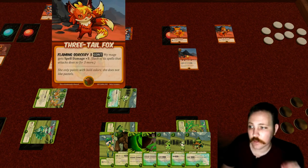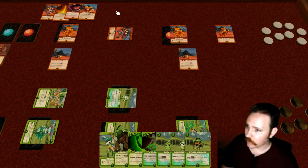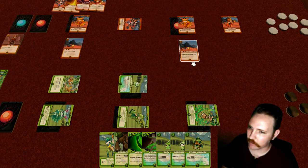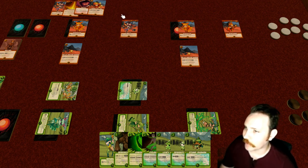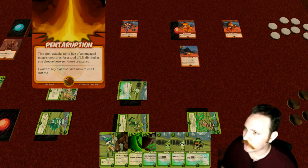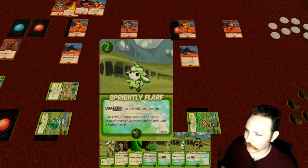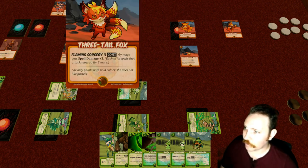Pass back to Ruby. Not a mage. The Three-Tail Fox gives Spell Damage Three — meaning the mage controlling it, when they play a spell that does an attack, it deals three more. This lets you get away with cheap spells doing a lot of damage. We have no attackers right now; these level zeros aren't effective — they can't even take out the vigor of the vulnerable mage. We could play the Three-Tail Fox, but we won't be able to take advantage of it this turn. The Pentorruption would deal five, which isn't quite enough to take out the Suodum.